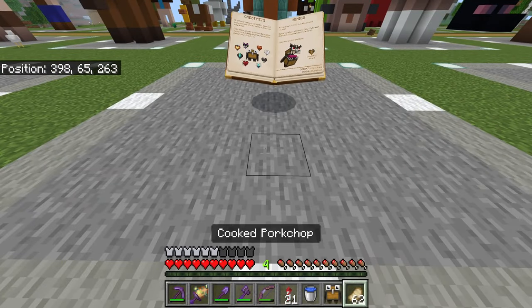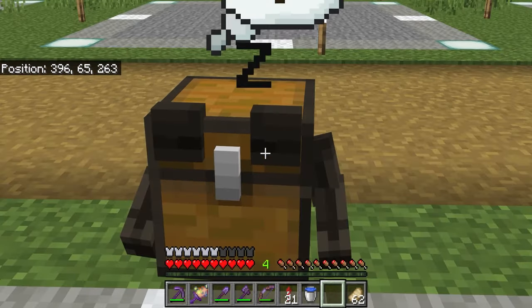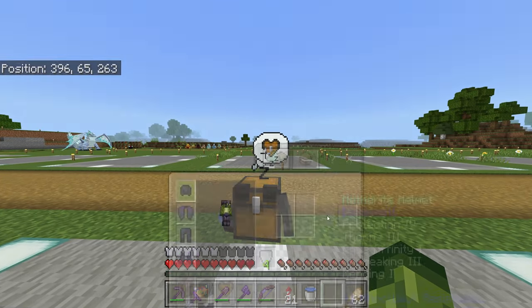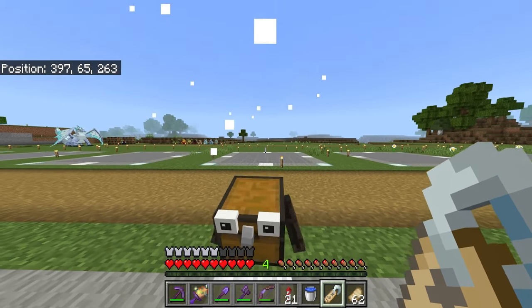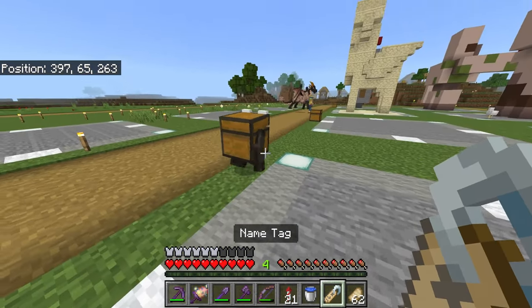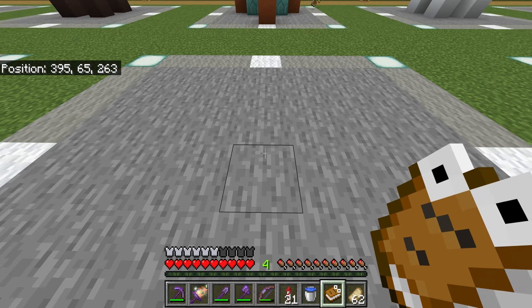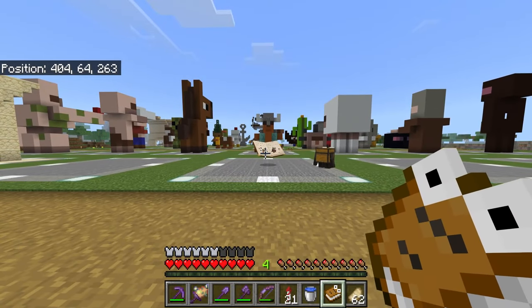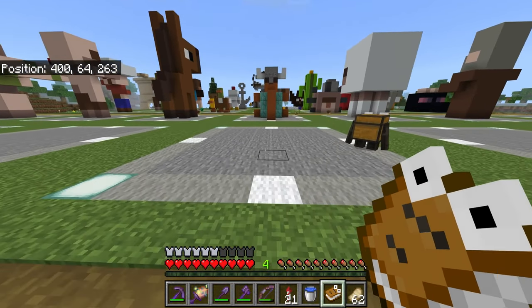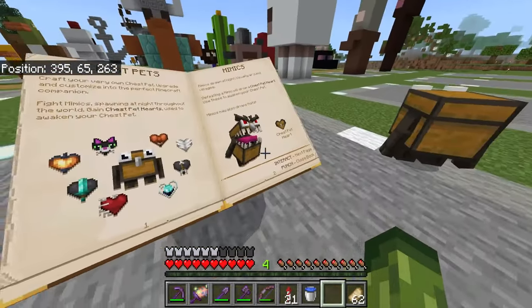You will start with Chesto. Place him down — we need to awaken him since he's currently snoring. This dormant heart will be used to awaken him. I also noticed that if you place him down and go out of range, he will automatically go back inside your inventory, which is a nice touch, especially if you just forget to pick him up.